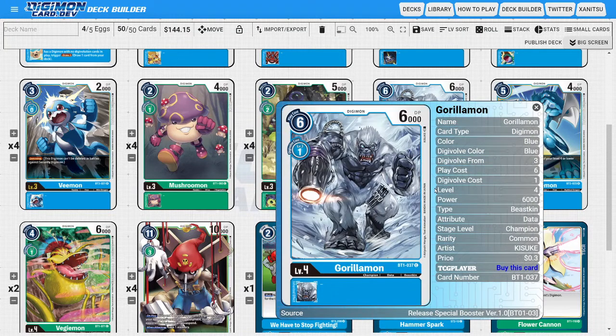Next on to the champions: I'm going to be running three copies of Gorillamon. Gorillamon is a pretty decent champion — we're almost never going to play him for his play cost, but what we care about is that he evos for one and has 6000 DP. He's a very aggressively standard card that allows us to evolve into him relatively efficiently.